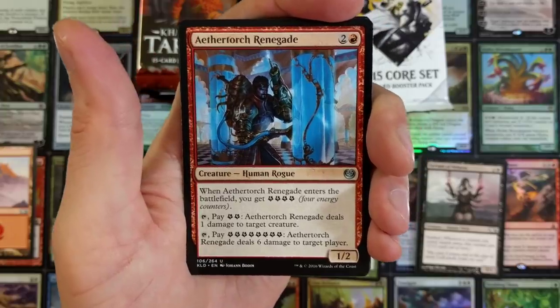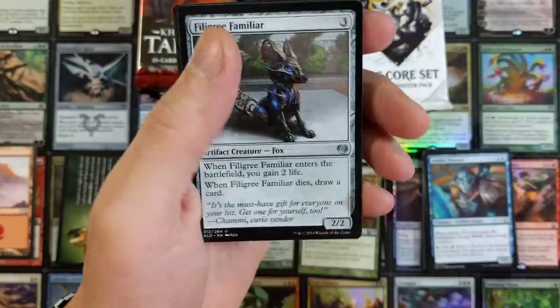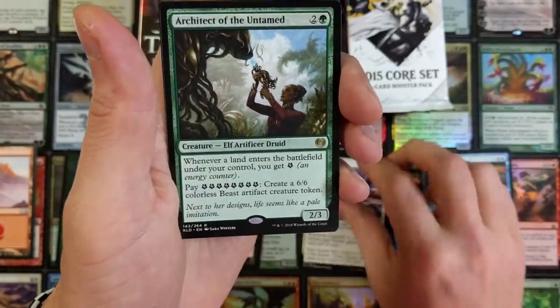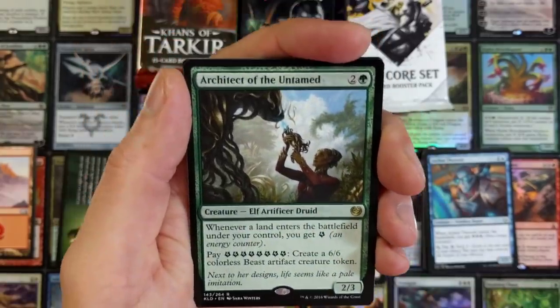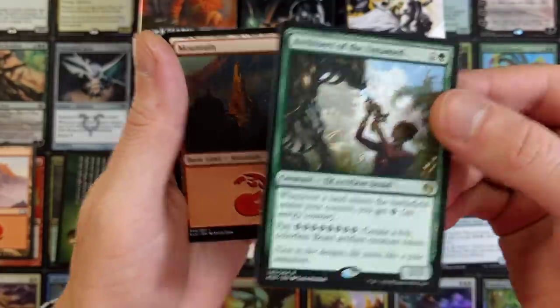We got an Aether Torch, Renegade Masterpieces — who's pulled a masterpiece? If you have, brag about it in the comment section below. I think I've pulled one before out of a kit, but I can't remember. Architect of the Untamed is our rare.